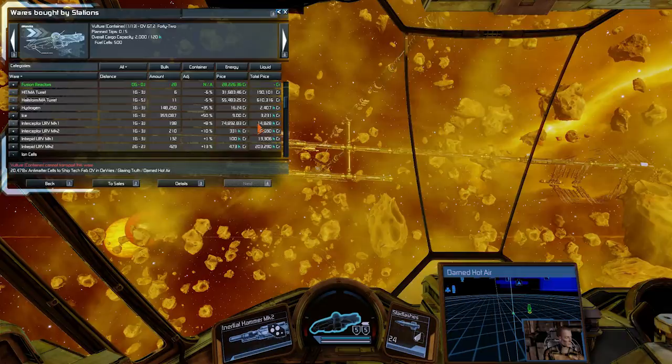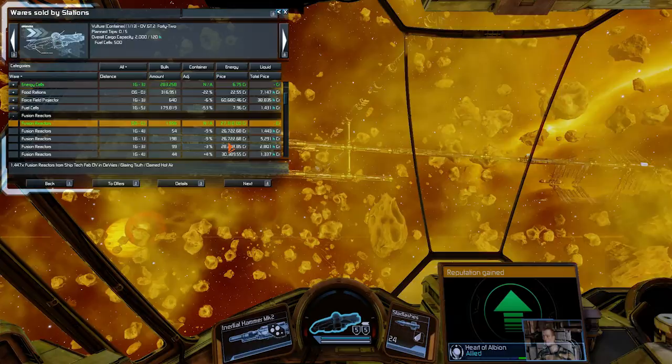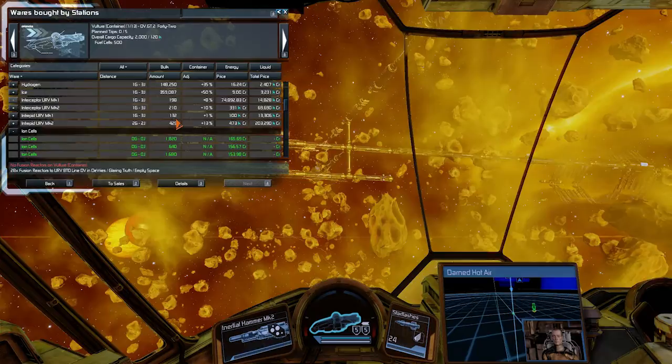We've got loads of fusion reactors. I could probably just sell and make some money. Let me check the deals — choose Vulture, just want to see where we're going to go. Actually they're not good deals anyway, so I'm not going to do anything with these fusion reactors.